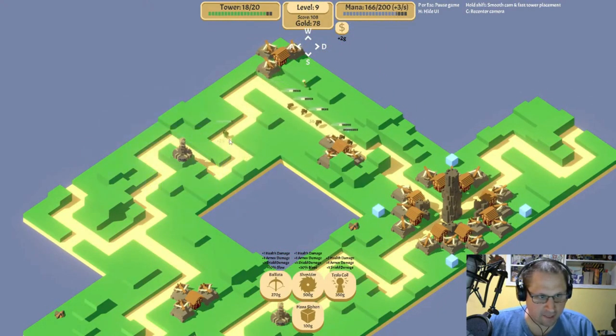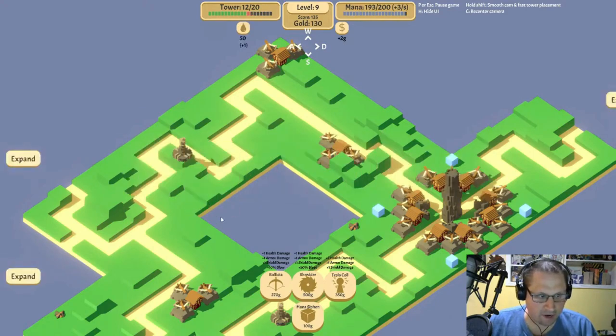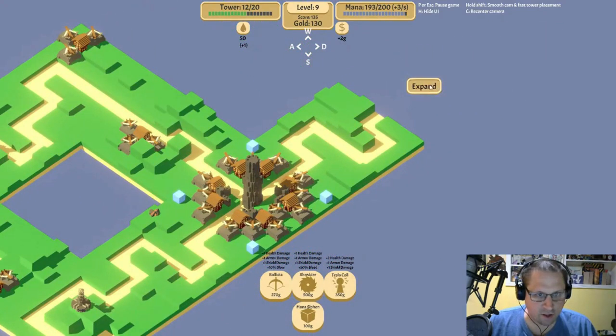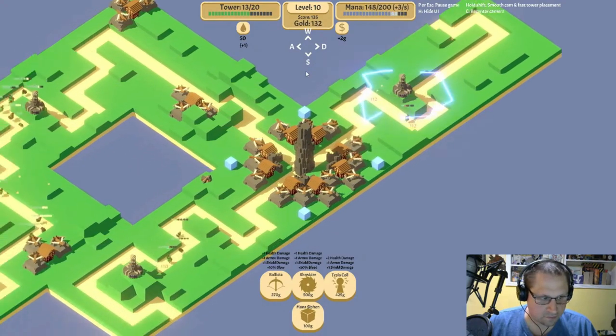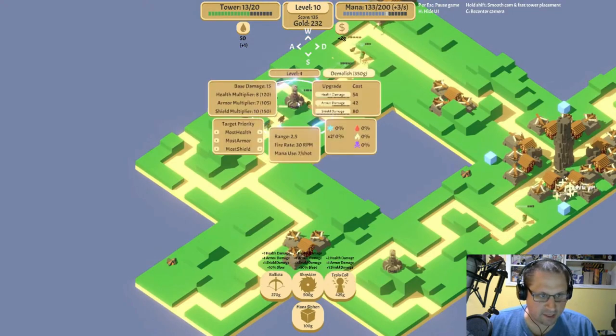These guys are gonna be a little iffy — gonna take a few shots to the face here. Bleed them dry — well, we have the shredder. We could start using it once we have the money. I'm gonna build a tesla coil up here just to help out; I think this spot needs a little bit more oomph.